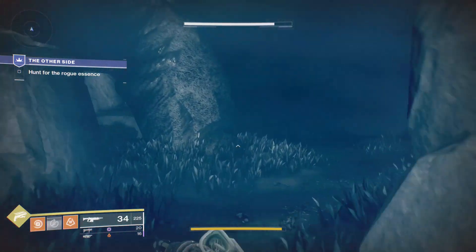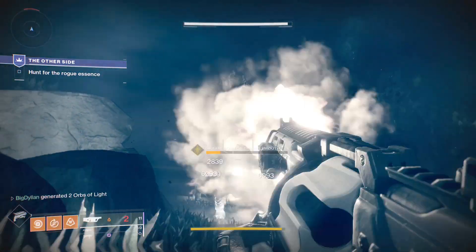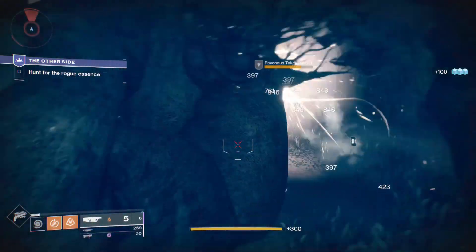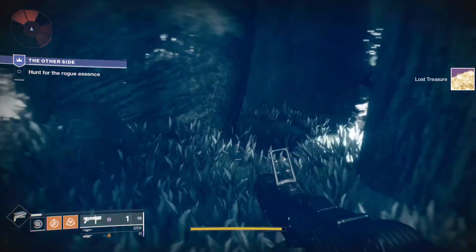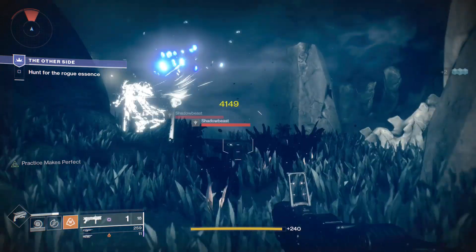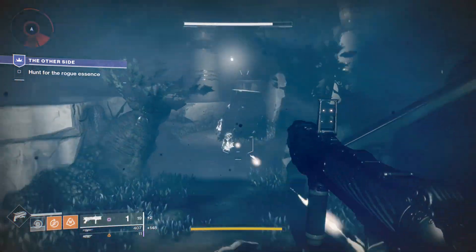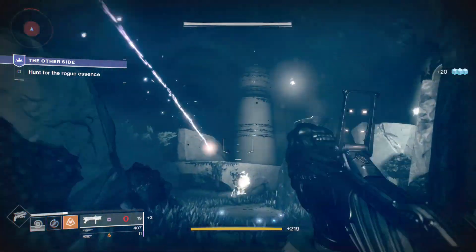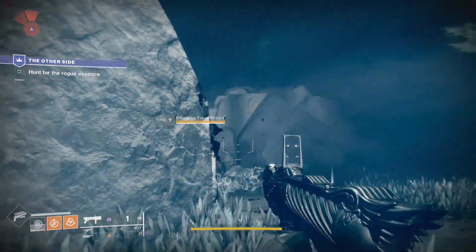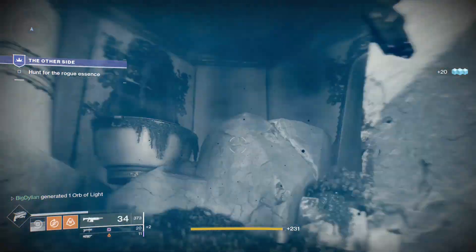As soon as you've destroyed the last Blight, drop down and get rid of the remaining dogs - if they die automatically you don't need to worry. Get your grenade launcher out, pop your Celestial Nighthawk, shoot the Ogre in the face with your grenade launcher - and that's him dead. Now there are three Wizards. You can use whatever you want on these, it doesn't really matter. I'm going to use my Fighting Lion as I don't want to be wasting heavy ammo at this point. If you've got dogs chasing you just keep jumping - there's not much they can do. And that's all three Wizards dead - jump up through here and continue.